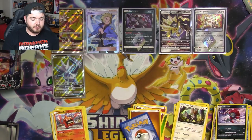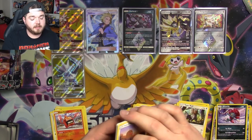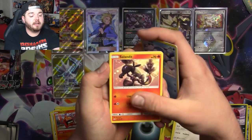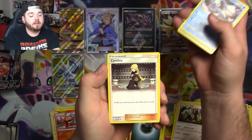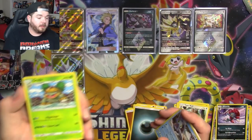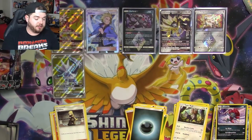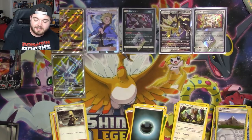Energy card. We've got a Diglett, Piplup, Salandit, Passimian, Shinx, Manaphy, Cynthia — welcome my lady! — Grottle, Mount Coronet, and a Palkia GX. We're just pulling all the crappy ones — I'm sorry to say it.